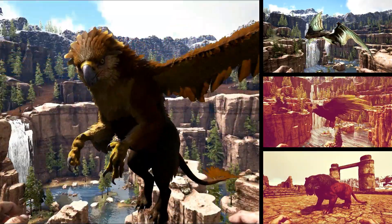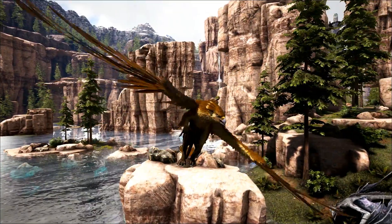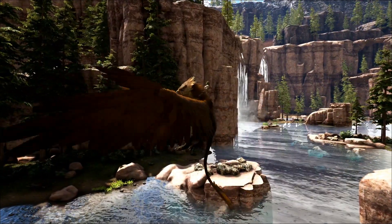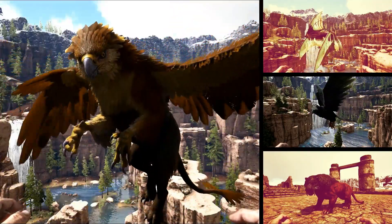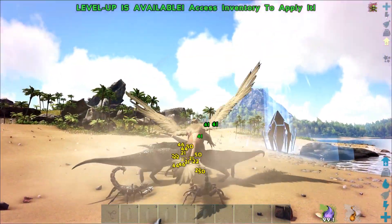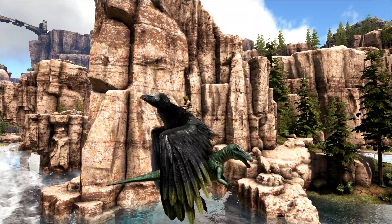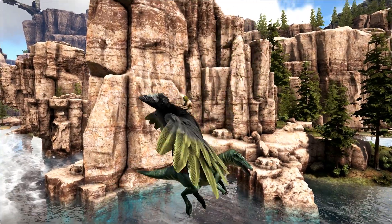The Griffin is similar to the Tab Hara when it comes to maneuverability — he can move on axis in all directions. It is similar to the Argentavis when it came to speed, attack damage, and DPS. However, it is important to note that the Argentavis can carry way larger dinos.